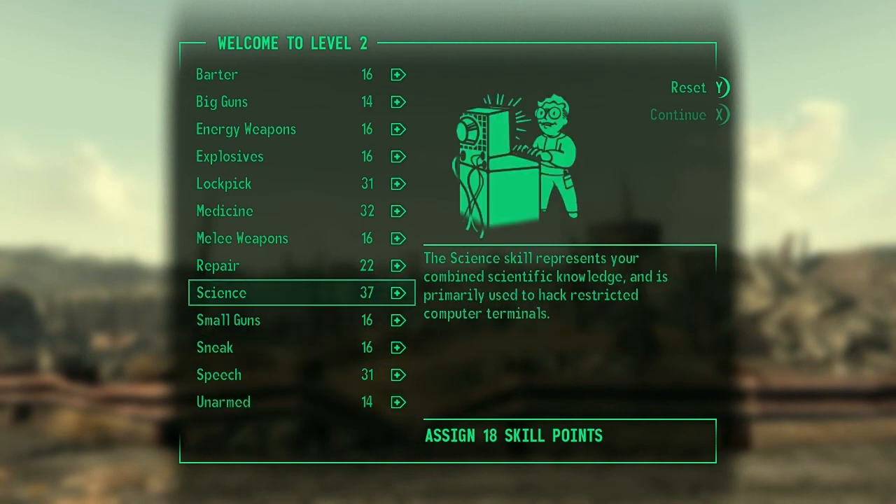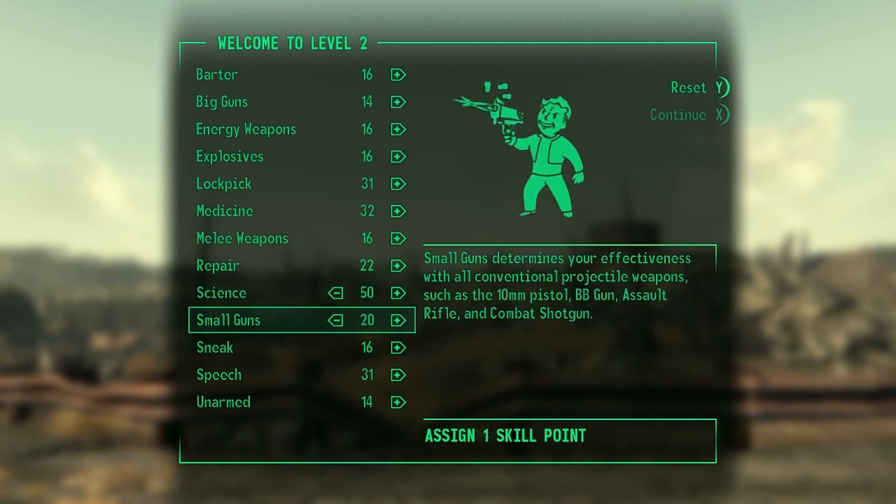I don't really remember how skills work. I think if I get to 50 Science, that's good. I can hack terminals based on my Science skill — every 25 points is another level of hacking. So at 25 I can do a basic, 50 is more advanced, 75 is more advanced than that, and 100 is master level hacking. I'm gonna do 50 Science for now and then Small Guns 21.